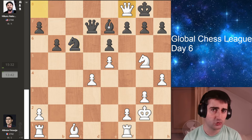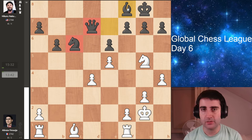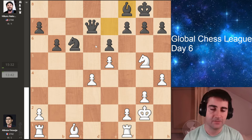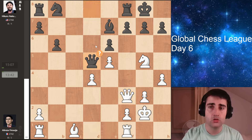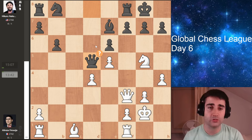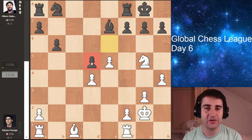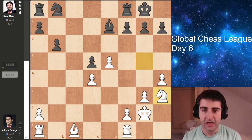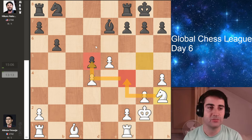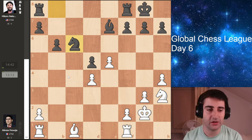Even though white is getting two rooks for the queen, black is much better as the queen is working much better than the two rooks. But Hikaru instead plays the move queen to d5, offering a trade of queens. After the trade, now black has this isolated pawn on d5, which is a little bit weak. Firouzja comes up with a pretty nice move — knight h3, aiming to go knight f4 and put pressure on that pawn on d5. And Hikaru plays knight c6, hitting the pawn on d4.